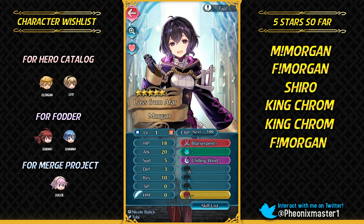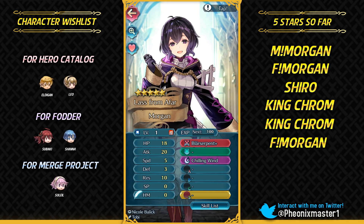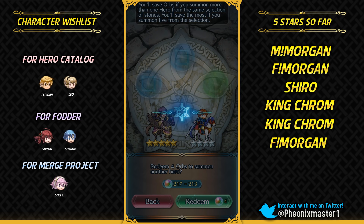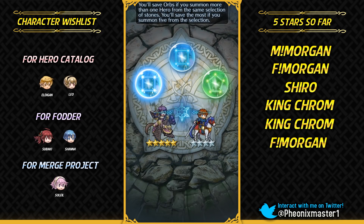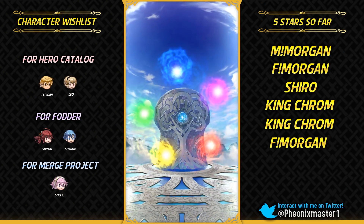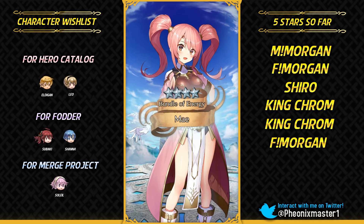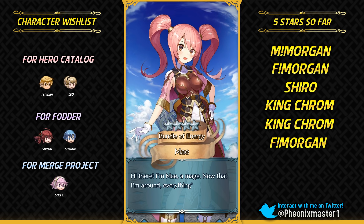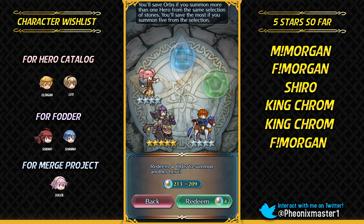So 27 speed at minus speed isn't really too bad, and plus resistance is pretty good for proccing Attack Ploy. You could also run Defense Plus sacred seal. So I'm glad I summoned on this blue stone. I'm not really too sure what I'm gonna be doing with that extra female Morgan. I'll summon on this one as well — and I'm gonna get Mei.